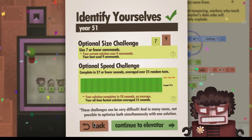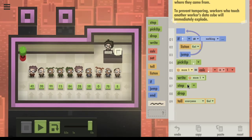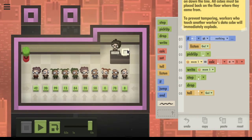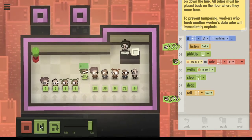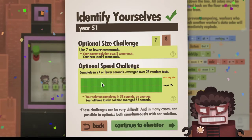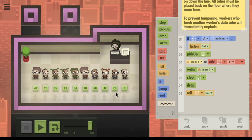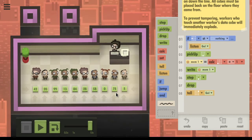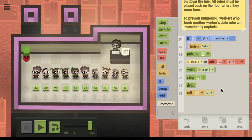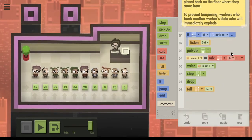Actually it's not better. Let's see - we can tell it directionally, so we can do this. Yeah, that's fine. We should be able to cut one more command. We can only write a constant or a memory location. All cubes must be placed back on the floor where they came from.